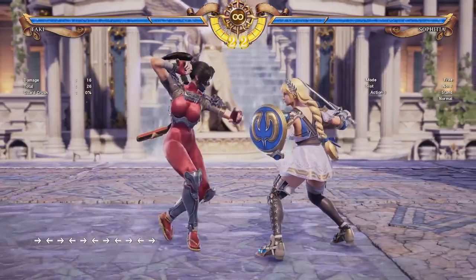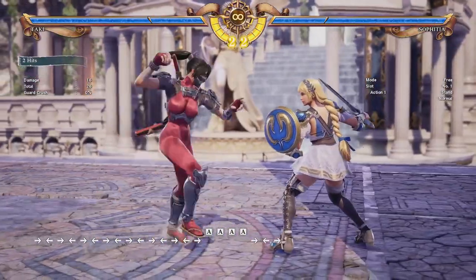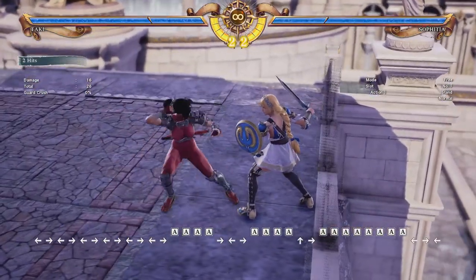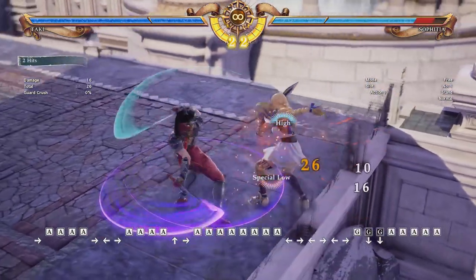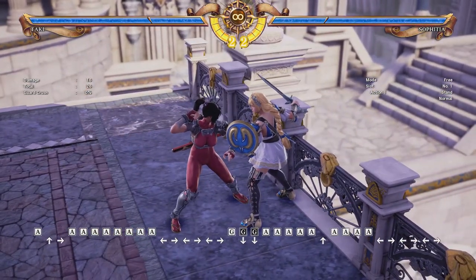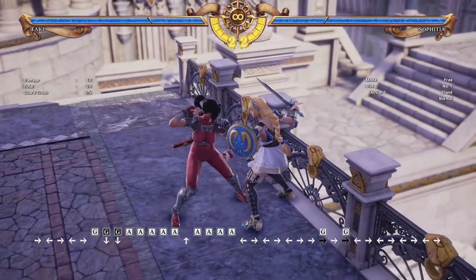Now let's talk about what to do once you get in. First, I want to cover a few safe options. AAA is pretty tried and true — it actually has a special low in there as well. Now that doesn't actually hit low, but the opponent can't duck under it either. So unlike most third parts of the A-string, the opponent can't duck under it, at least not completely since it has a special low there. A lot of characters' third hit of their A-string can be ducked under, but not Taki's. Of course the opponent could guard impact, but they can't duck or sidestep, so it's a pretty good safe option in neutral.